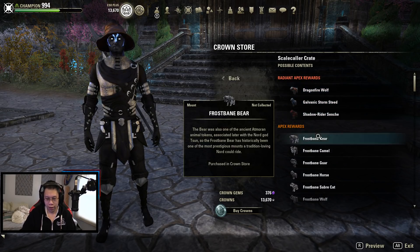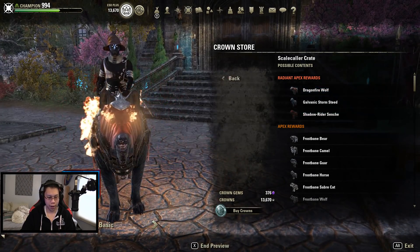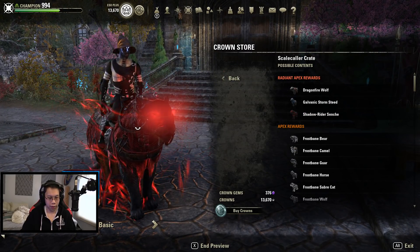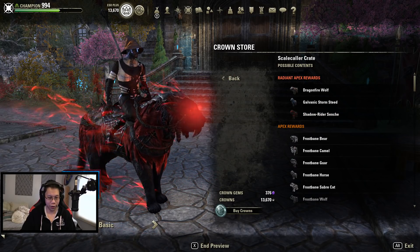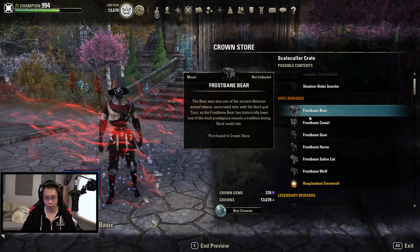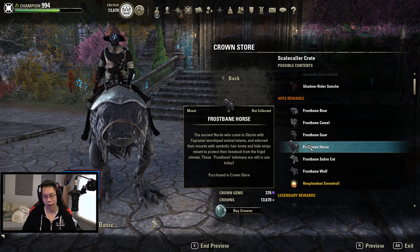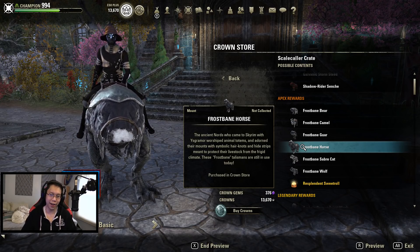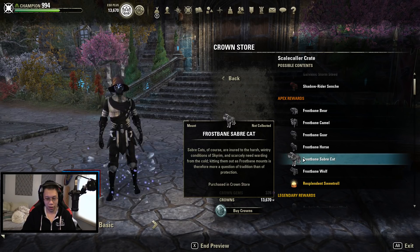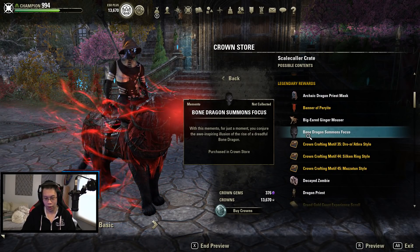On the website I pretty much saw what the preview was for all the radiant apex ones. This one looks kind of weird, this one is not bad, but this one — the Shadow Rider Cinch — looks really cool and seems really nice. Overall that's what we wanted. Everything else is just skill color themed.